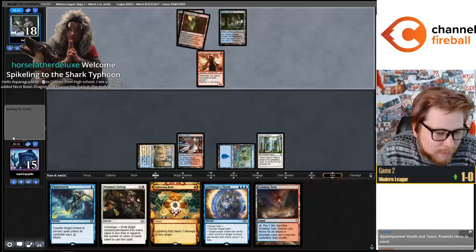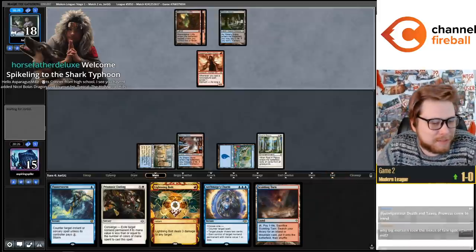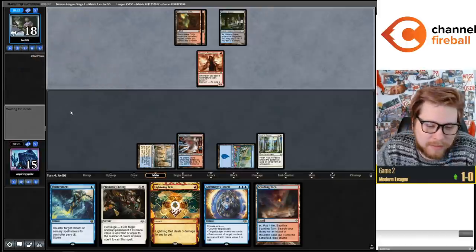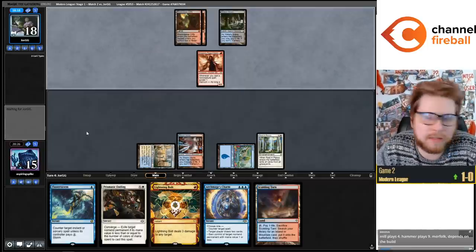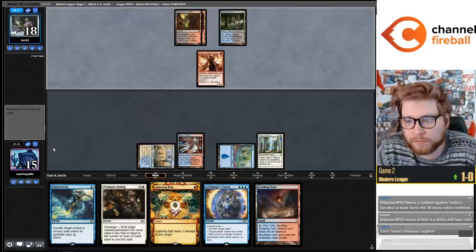You keep casting Arcbraid's Charm I guess. Why Nexus? I only really like Nexus in decks that can get up to seven mana consistently, like Just Guy Wildfire. This deck has a much lower mana curve.